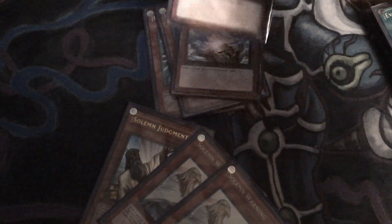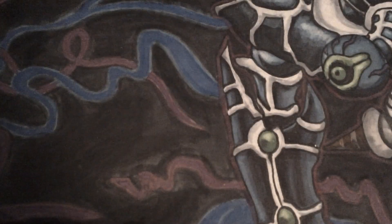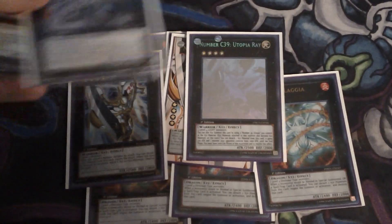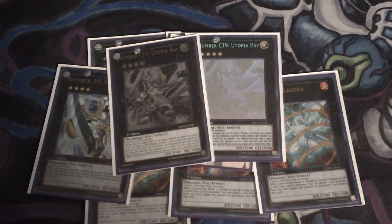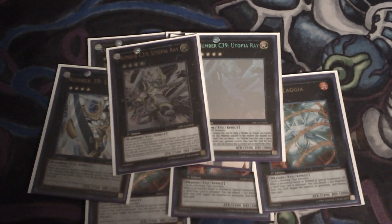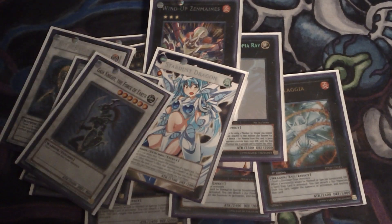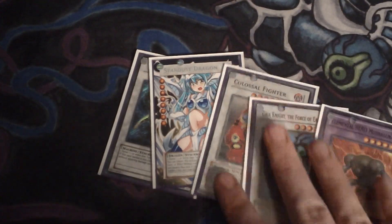I'm going to go over the extra deck now, which is the same one I use for Dino Rabbit since you don't need to change it between the two. I run Gorz, two Dolkkas, three Laggias, two Utopias, two Utopia Rays — just for snatching your opponent's Utopias with Enemy Controllers and putting your Utopia on it — Zenmaines, because you actually have the possibility to make it in this deck, Stardust, Trishula, Brionac, Gaia Knight, and Elemental HERO Escuridao — just because you have the option to E-Con your opponent's Tuners and go into these synchros. Other than that, all you really need are the XYZ monsters.